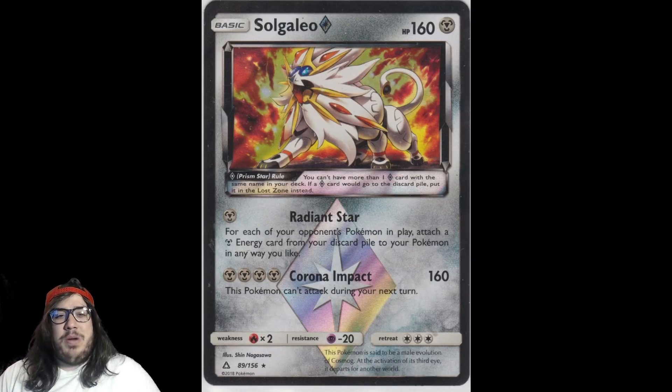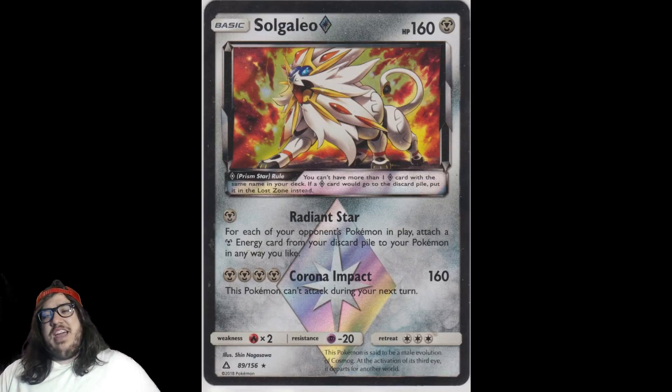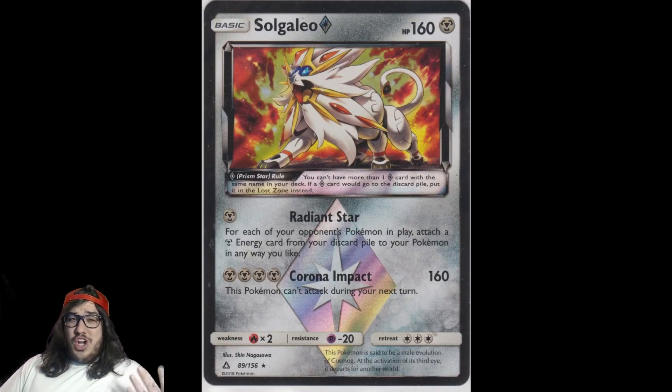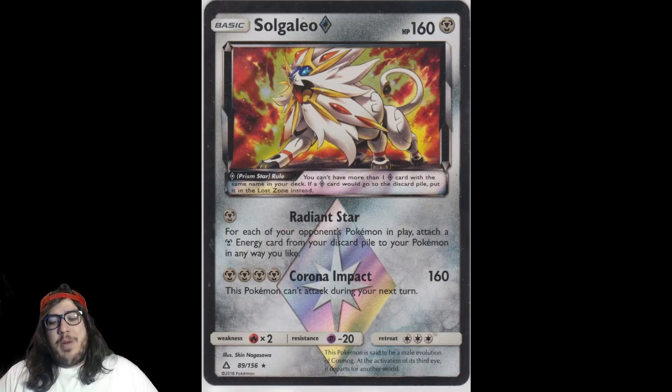Solgaleo Prism Star also has Corona Impact for 160 damage, but this Pokémon can't attack during the next turn. With a Choice Band you can do 190, and that hits Zoroark for knockouts — Zoroark is still probably the biggest deck going into Collinsville right now. So that's number 10: Solgaleo Prism Star.